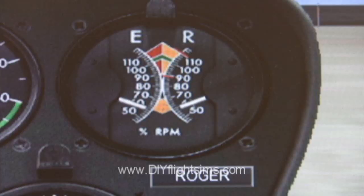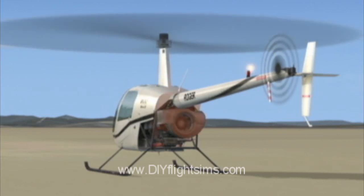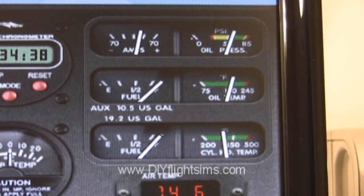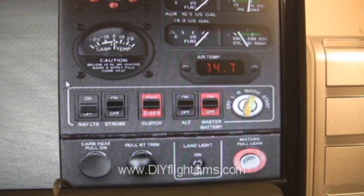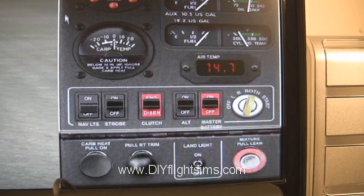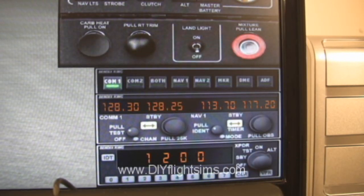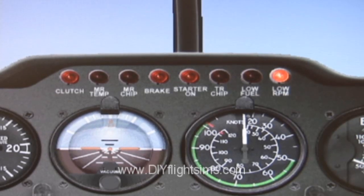Check that the starter light is off. Set your throttle to 55%. Check oil pressure in the green. Radio on. If you don't see a radio, it might be hiding under the pedestal window.